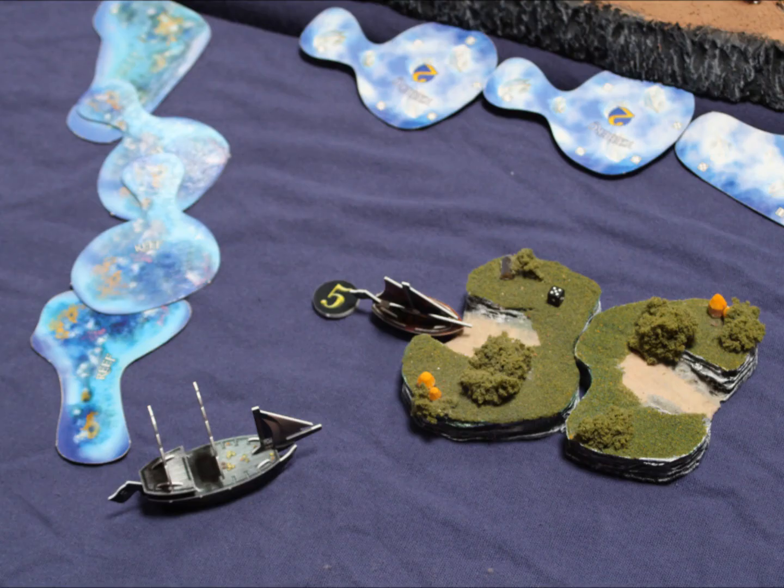Elsewhere, the Coral has explored the Split Island, which functions like two different islands but is treated as one island. The only docking points are the narrow beaches on either side. The Pirates have found food and look to make the most of their discovery.